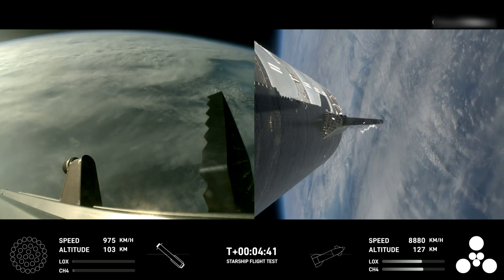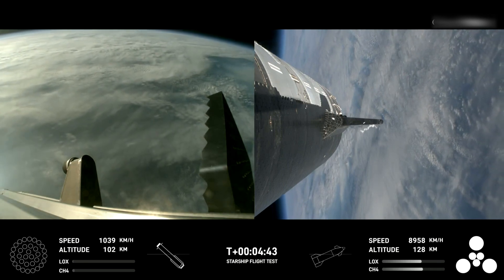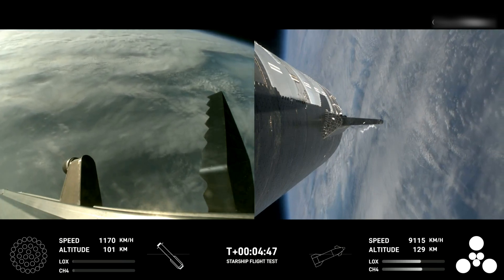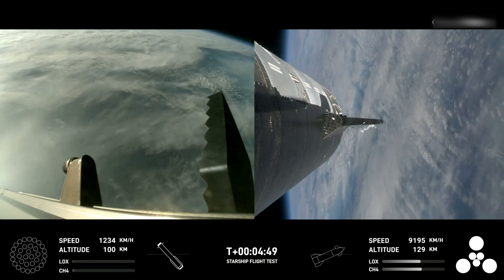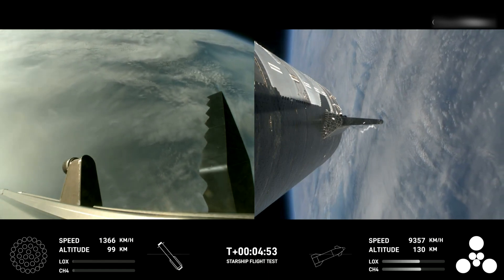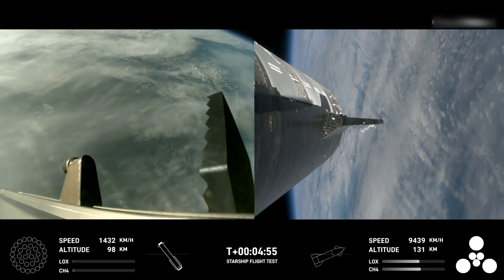Now the boost-back burn was the first of two burns required to return the booster to Earth. The next one will be the landing burn, where all 13 center engines will initially ignite and then transition into a three-engine burn to help slow it down.